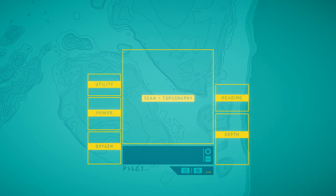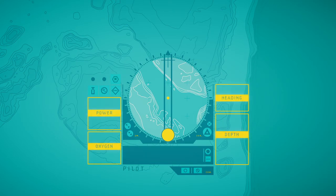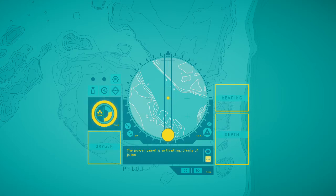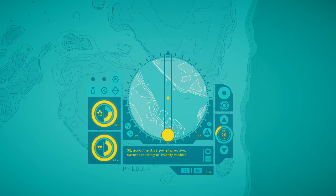'Utility available — sampling, sample storage, terminal, and retrieval installed. Power panel's activating, plenty of juice. Oxygen panel's up and rebreather functioning, off reserve oxygen now. Heading panel coming online. The dive panel is active, current reading of 20 meters.' You don't seem to know what you're doing. 'You're not an operator, are you? Operators are little more than voice-activated system dialogues — they don't respond like this. I knew there was something strange about this suit. It looks decades old.'